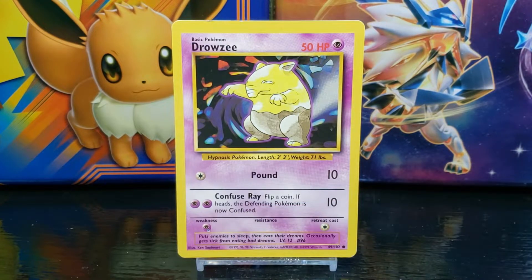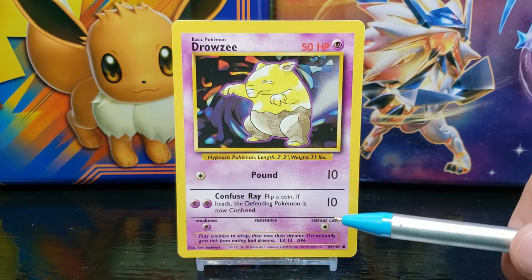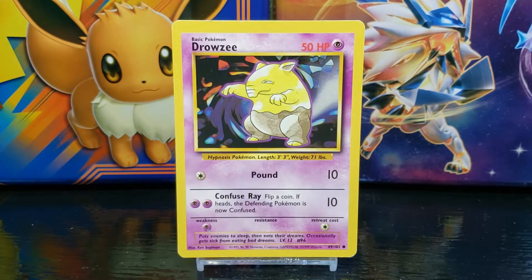In the center you have the Pokemon's resistance — in this case Drowzee doesn't have a resistance. On the right side you have the Pokemon's retreat cost, which in this case is one energy.